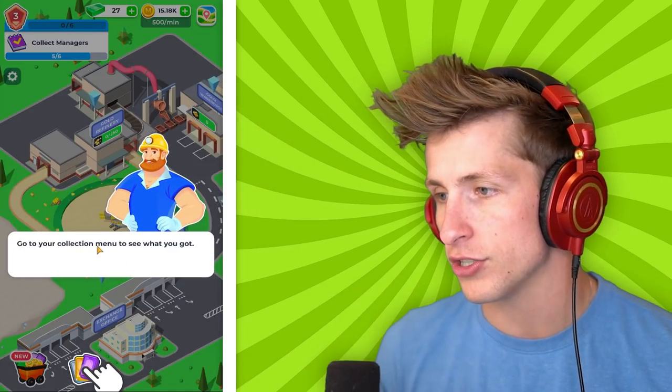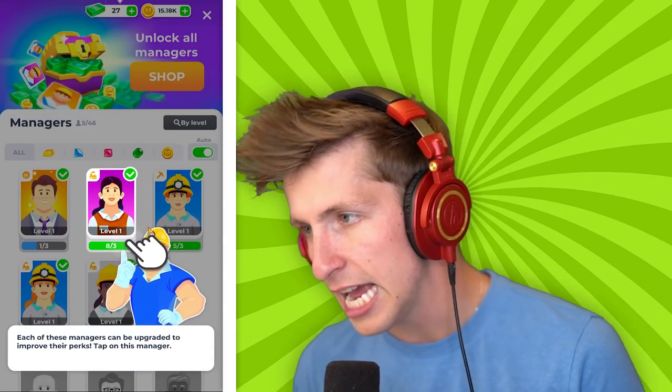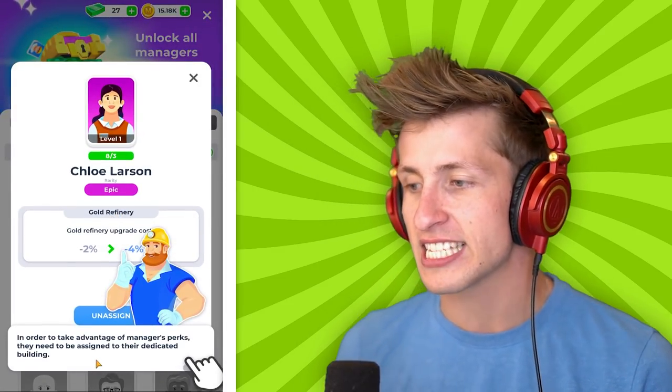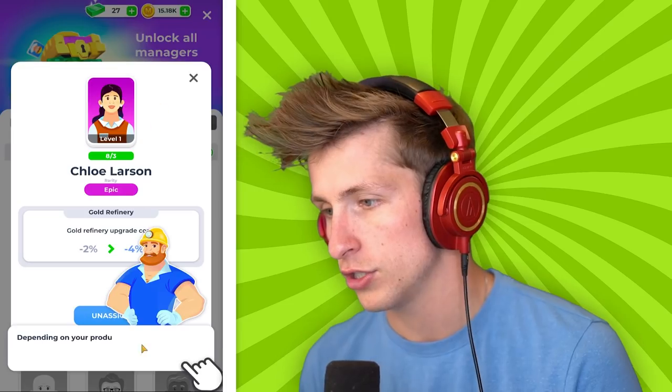We already have skillful managers. Go to your collection menu and see what you got. Looks like we have plenty of managers to discover. Each of these managers can be upgraded to improve their perks. Tap on this manager. In order to take advantage of manager perks, they need to be assigned to their dedicated building. Managers are automatically assigned as soon as you get them. Disable auto-assign if you want to make those decisions yourself.